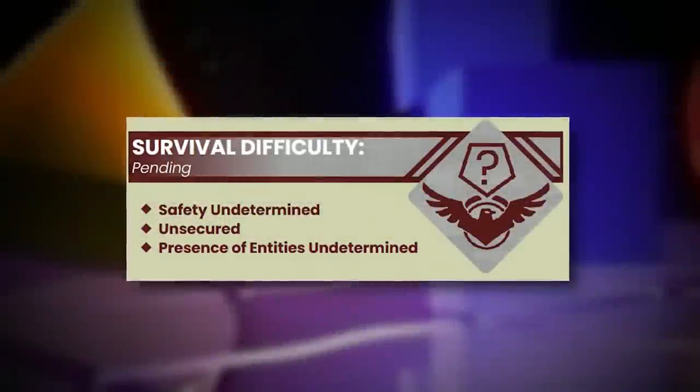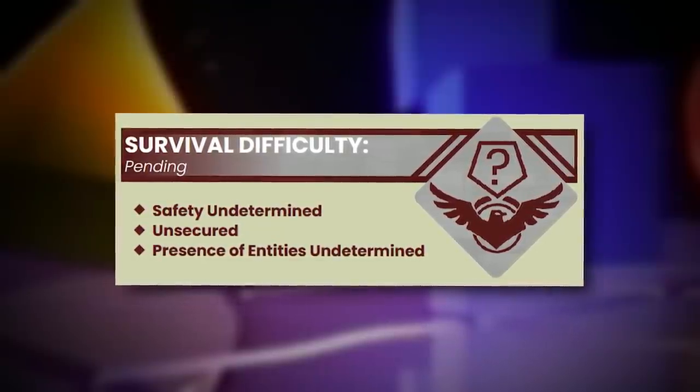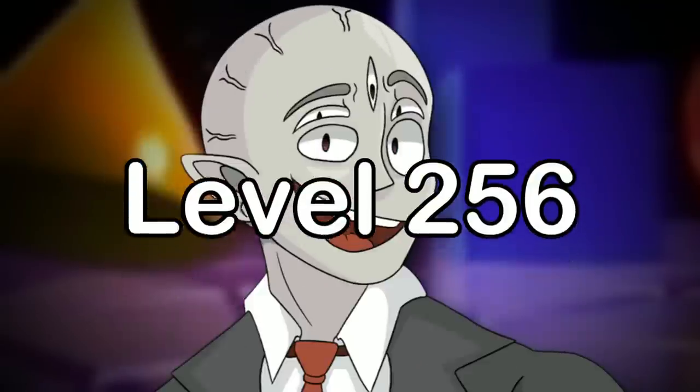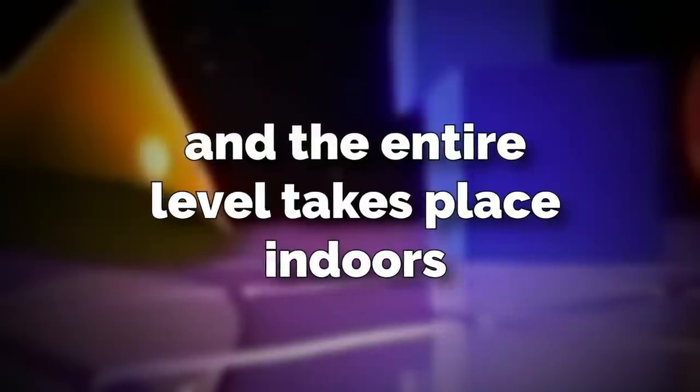For the second entry, level 256 is still classified as class pending and its safety is still undetermined, but now the level is officially named level 256. It looks like an abandoned tech demonstration and exhibition center — a place where tech and new products are showcased — except it's dark and abandoned and the entire level takes place indoors.